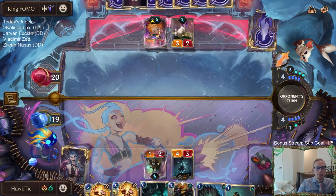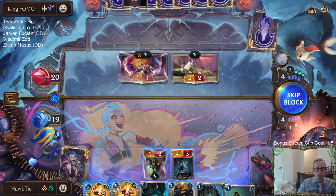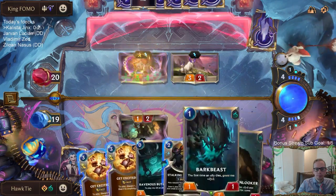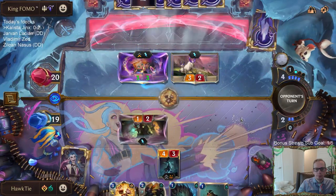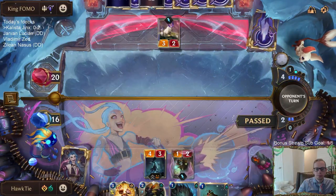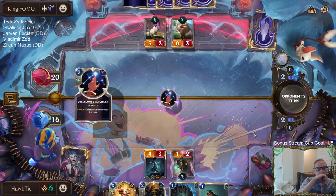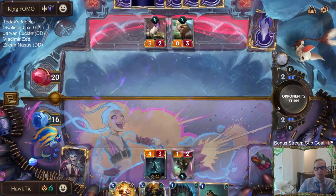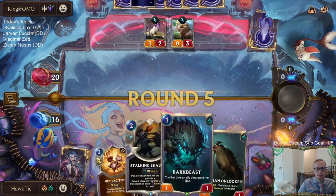I could attack for one with posse but they'd use sharp sight to kill it - not a very good posse matchup, this doesn't seem like a very good matchup. That worked though - that was clutch getting a sharp sight out of their hand. It's still a two-for-two trade. We traded get excited and ravenous butcher for Zoe and sharp sight.